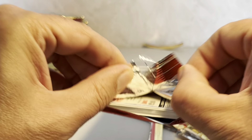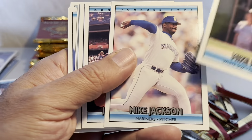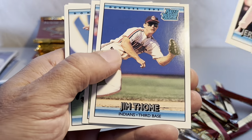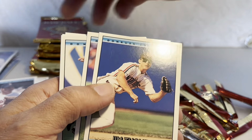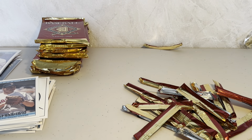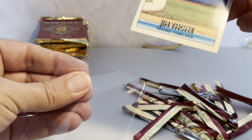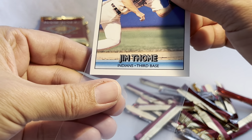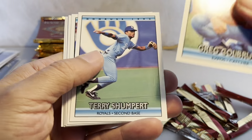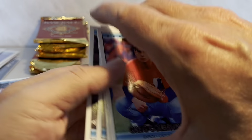We've got Mike Huff, Mike Jackson — two Mikes in a row — and another Jim Tomei! Sweet. I'll put him in a penny sleeve. Terry Shumpert, Vaughn Hayes, and Bob Patterson end the last stack.